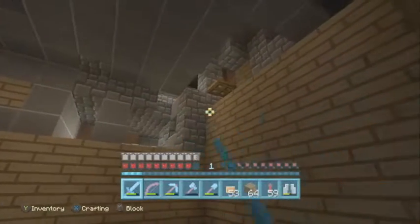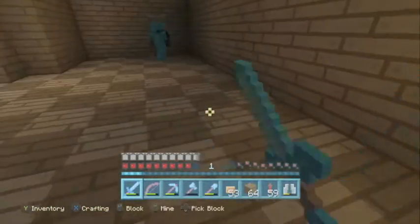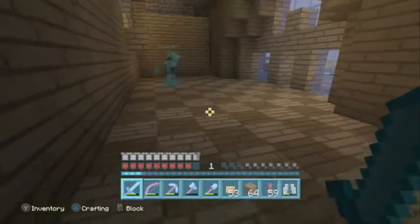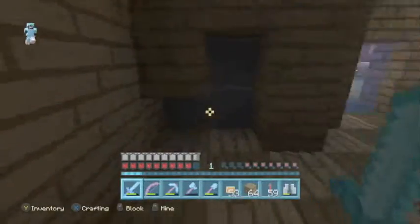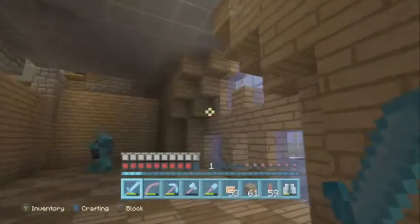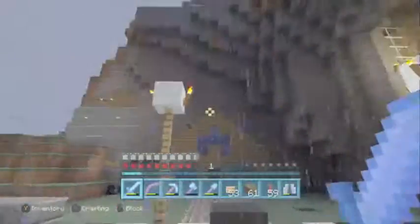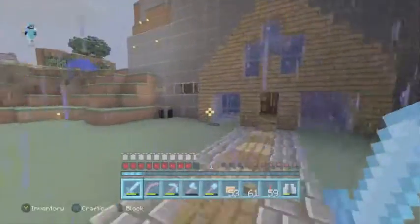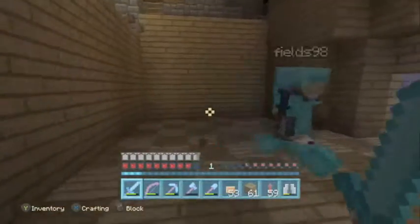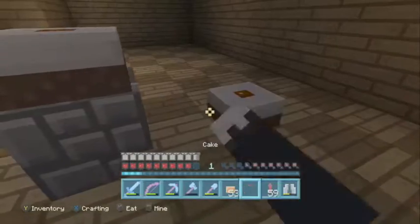Guys, in the next episode what I wanted to get done was this roof, the floor, and the decorations in here. But in the next video I'm on a very tight schedule as I'm going to Maine, so in the next episode this whole room will be done and we'll be starting on that big space underneath. That's Jacob's house. Thank you everybody for watching this episode of Our World — I'm Carl the Talking Cat, and that is Jacob. We will see you all next time, bye!